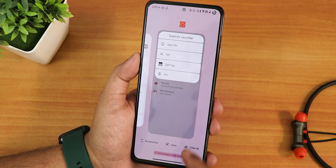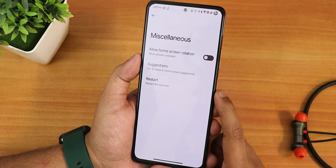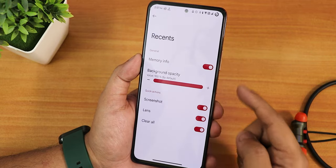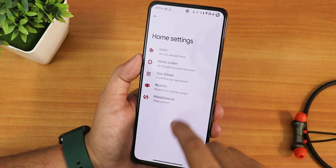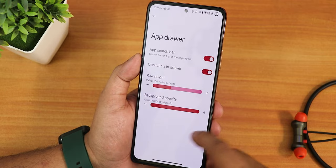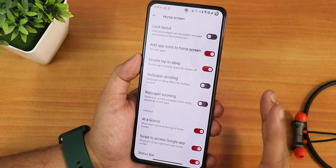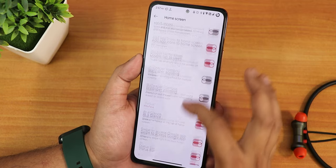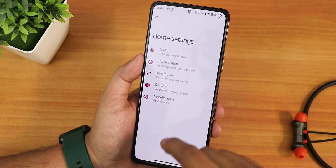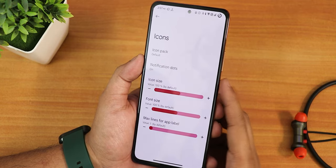The Superior launcher is present by default. In the recent panel you have the screenshot, lens, and clear-all option. At the bottom it shows the RAM status, and there is split-screen mode as well. In the home screen settings we have misc settings, and in the recent panel we have memory info. In the app drawer there is an app search bar, icon labels, row height, and background opacity. Inside the home screen we have double-tap to sleep, wallpaper scrolling, and zooming.